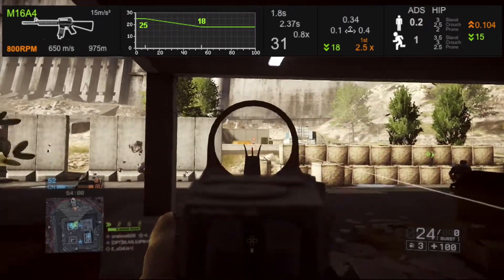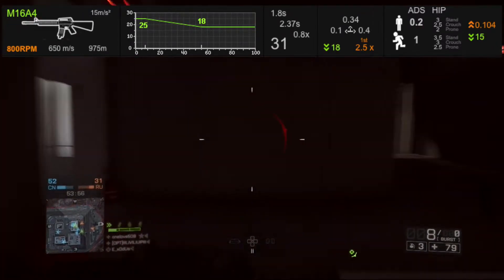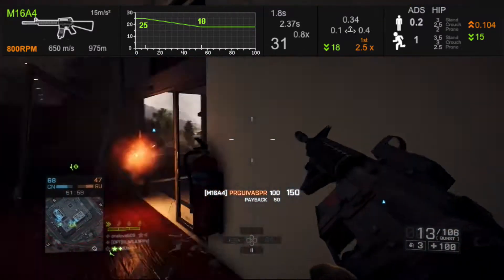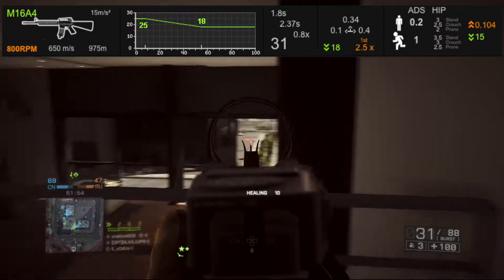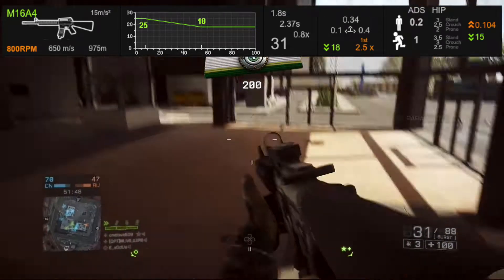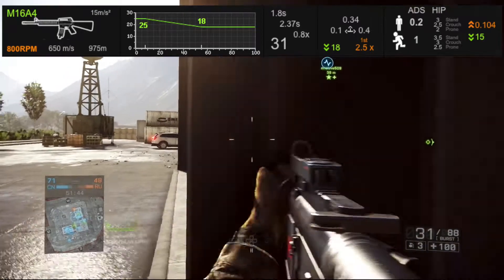Whenever you use something like the ACE 23 and you get an eight-round burst going, if the ADS accuracy is 0.2 and the spread increase per round is 0.1, at the end of that burst your ADS accuracy is now 1 — which is the same as if you were to just start hip firing.